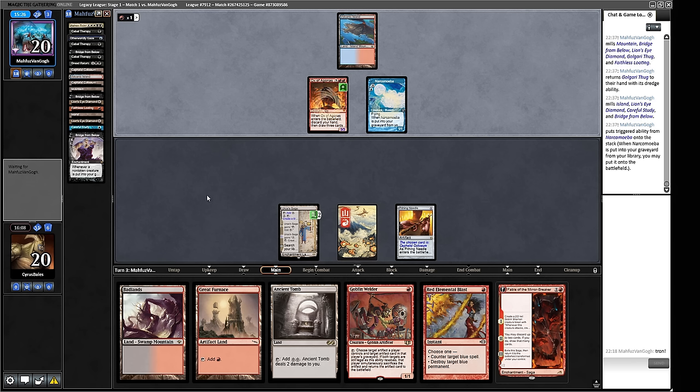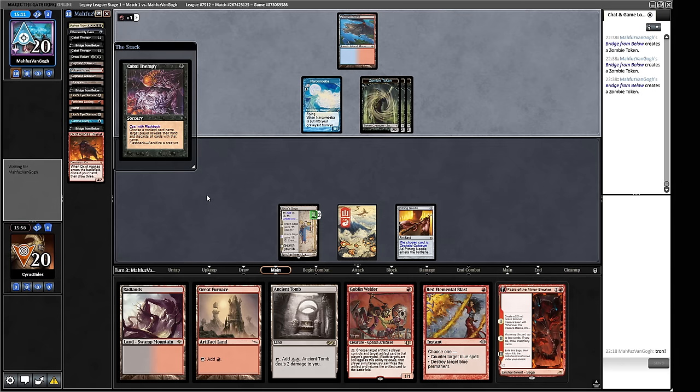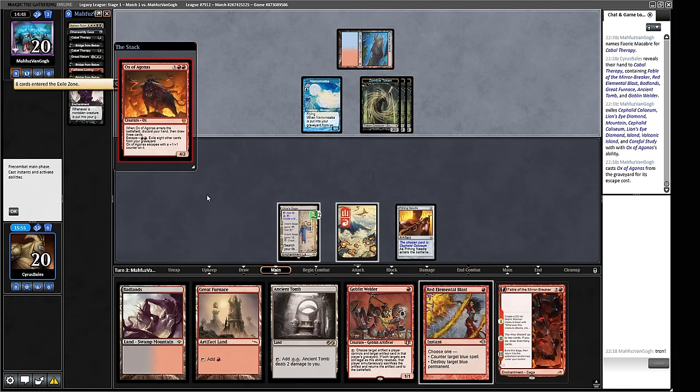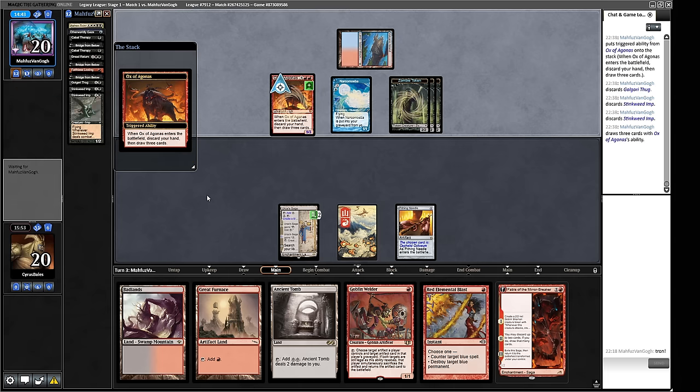We deploy the Phyrexian Dragon Engine and hold Welder - the ability to weld the Dragon Engine feels more important than attacking for one. Seeking of the Beast gives them Lightning Bolt, Delver of Secrets... and a Daze they did have. Our Daze hits the Dragon Engine - sad - and they Lightning Bolt our Goblin Welder. They can't flip Delver and Bolt simultaneously though, so there's a real cost there. Murktide might be a little further off the menu.